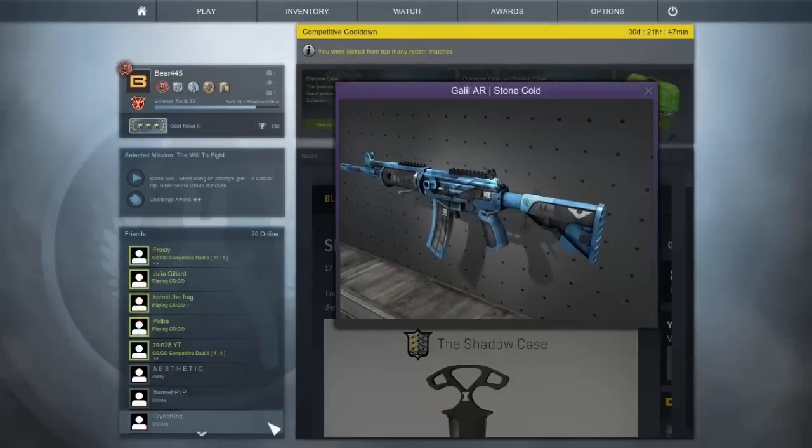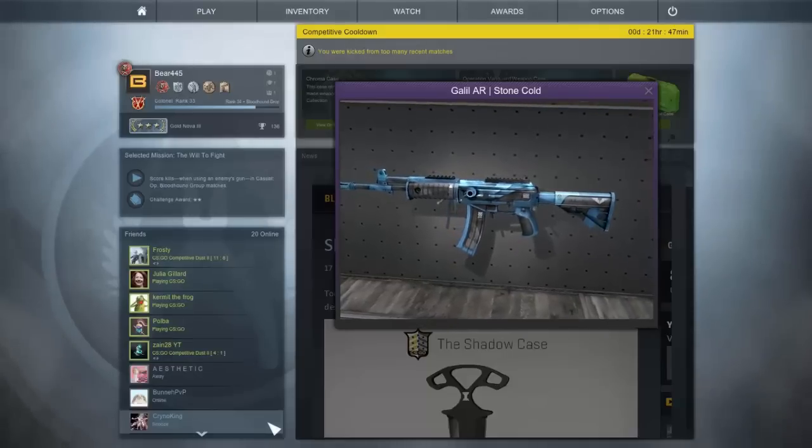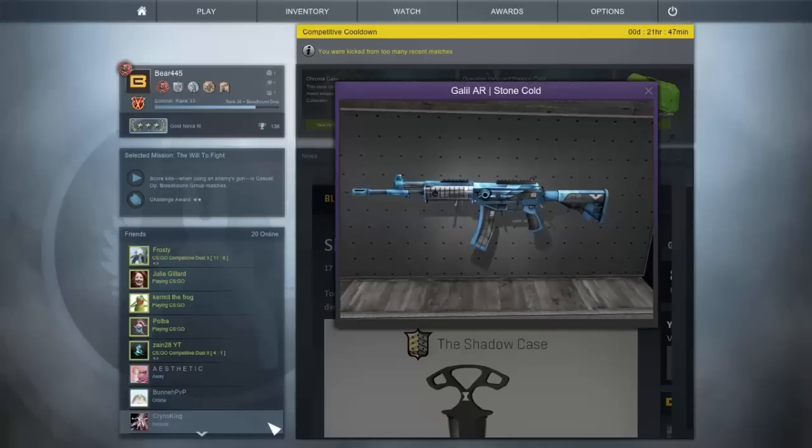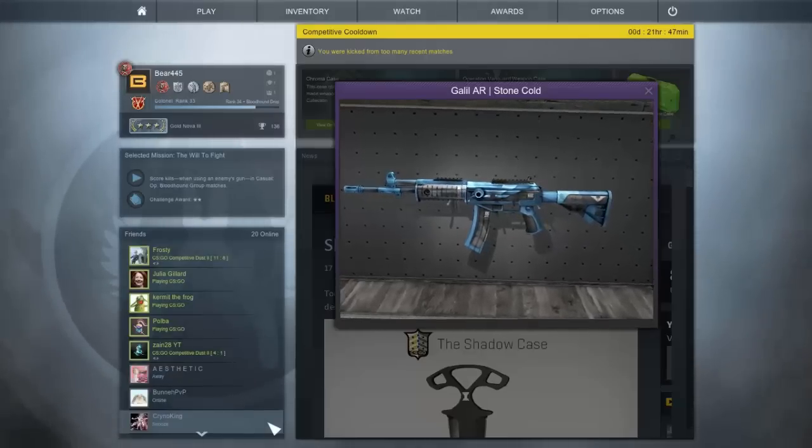The first purple in this case is the Galil AR Stone Cold. I actually do like this skin — this would probably have to be my favorite Galil skin. I like the blue on it and it looks well designed.